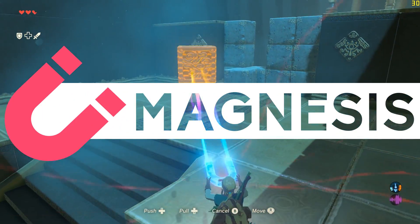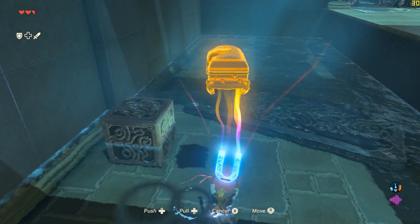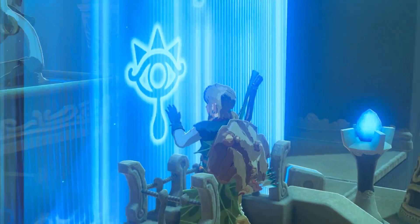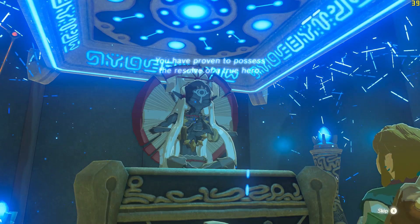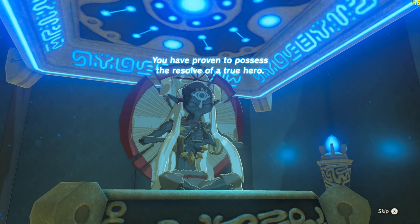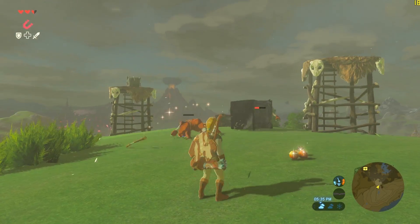One of the biggest fixes with 1.7.4 is that the Magnesis Rune now works. This means that the Magnesis Trial can be beaten just as you would expect it to, allowing you to get a Spirit Orb and complete it without using a glitch. The Magnesis Rune now also works outside of the Trial, allowing you to use it to your heart's content.